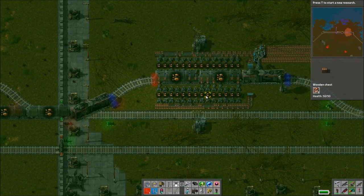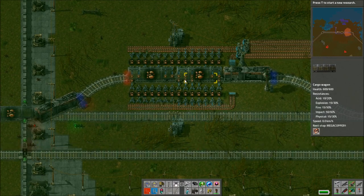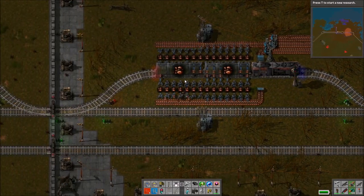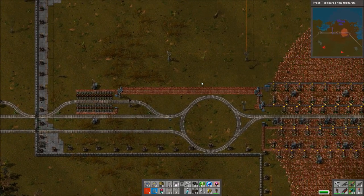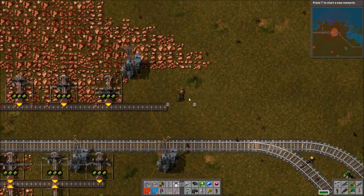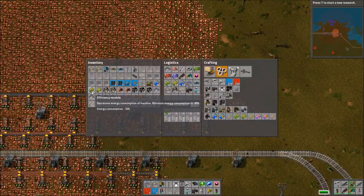Even if it was a problem, there's not much we can do about it apart from having multiple belts going around for faster throughput than a fully loaded blue belt can provide. The annoying thing is all the trains arriving at once — I think in future I will set up a system where two trains can be loaded at once. They seem to have all synchronised so they all arrive at the same time and have to queue behind each other, which is no good. Two stations should help the faster ones overtake the slower ones.